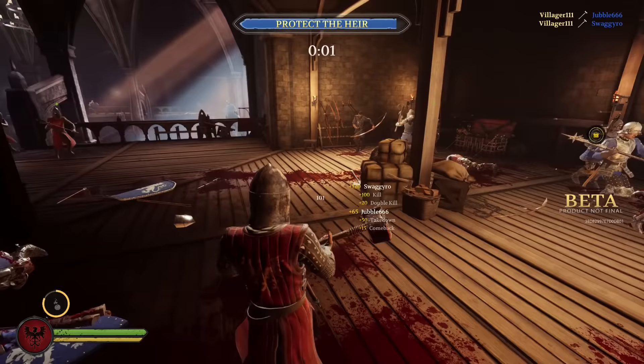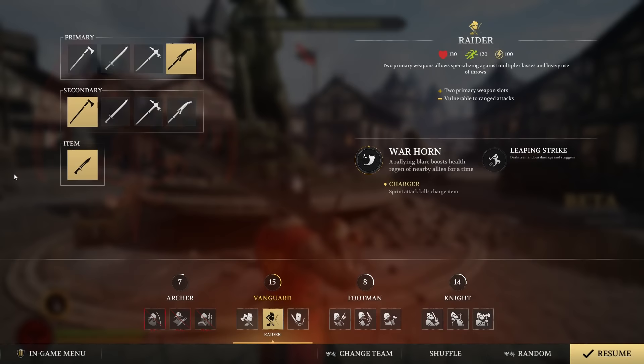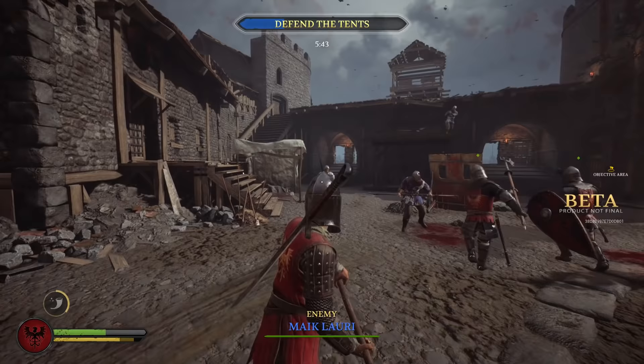The second Vanguard subclass is the Raider, the only class in the game that can have two strong two-handed weapons in his loadout. This allows him to specialize against multiple classes by equipping weapons with different damage types, such as a blunt-type hammer and a cut-type messer. The Raider's special ability is the trumpet.